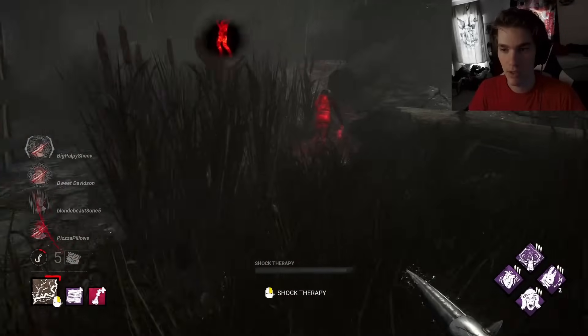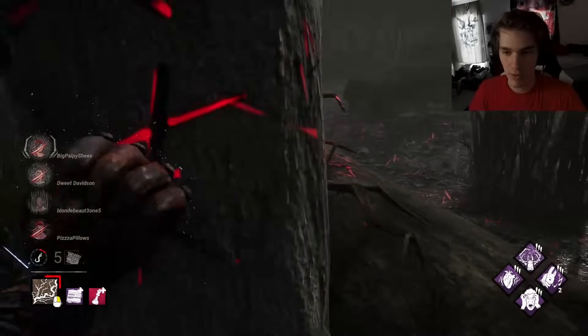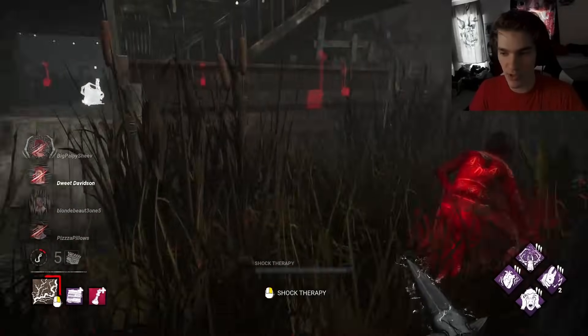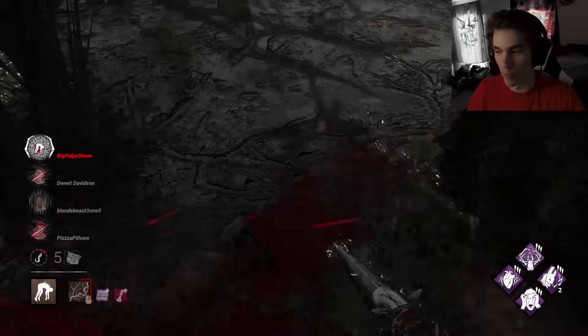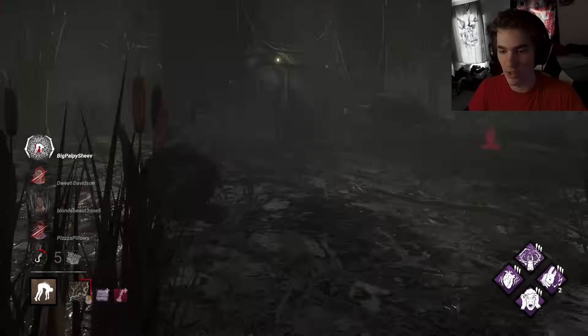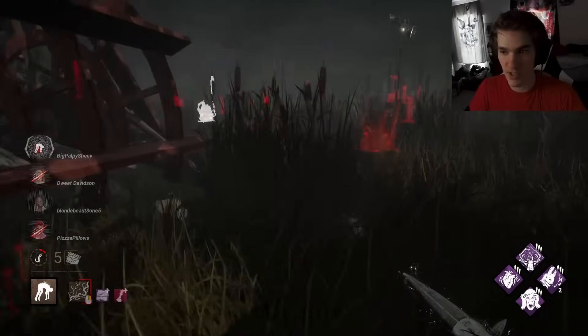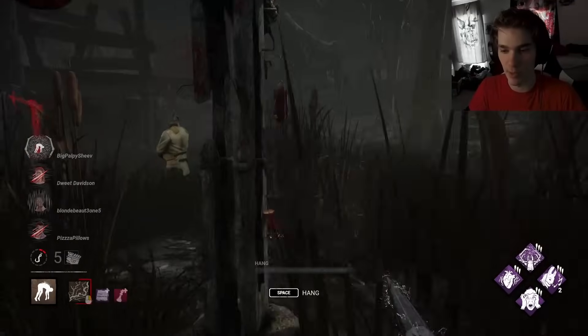I have so much good pressure right now. Ada doesn't know I'm here - the tier three madness, she had no idea. Put the Queen effect on her. If someone goes for a body block or save, it's gonna trigger a static blast. Mess up that Merciless Storm - it's almost impossible to get all of that done. That's the same Merciless Storm - okay, we'll go over there and kick the generator. We need to pressure that.